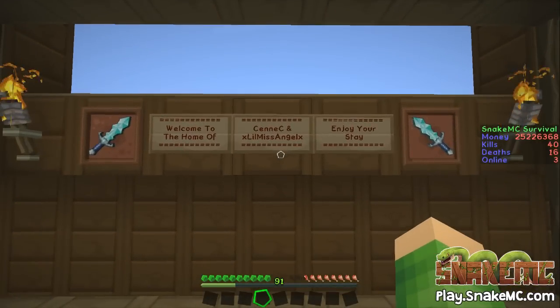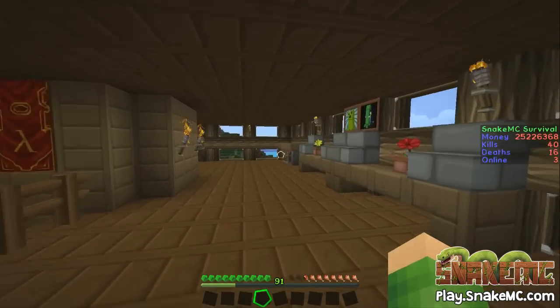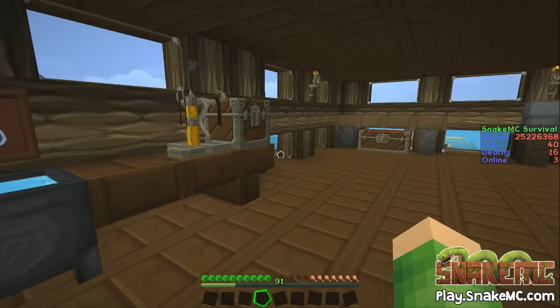Welcome to the home of Senna and Little Miss Angel — enjoy your stay. We've got a couple of diamond swords there. Let's go to the left. So we have the Brewation Station. We've got a little bit of brewing stuff going on here — chests, cauldrons, and brewing stands.